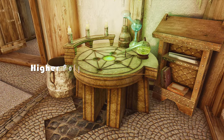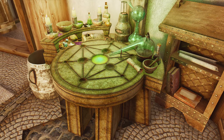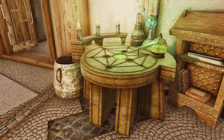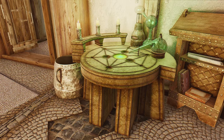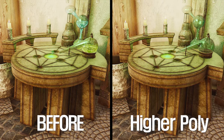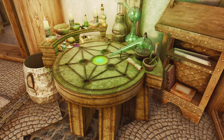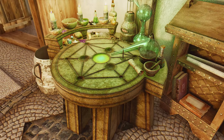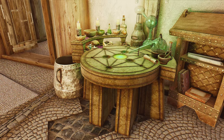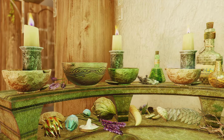Are you tired of the low polygonal look of the Vanilla Alchemy Workbench and Workstation? Well, the Higher Poly Vanilla Alchemy Stations mod is here to transform your Alchemy experience. This mod offers two versions: the first is a straight vanilla replacer providing higher poly versions of the original meshes, perfect if you want a simple upgrade without any additional clutter. The second version adds various clutter items to the bench and station, including Alchemy ingredients, bottles and scrolls, making them appear as if they are actually in use and creating a visually appealing and immersive environment.